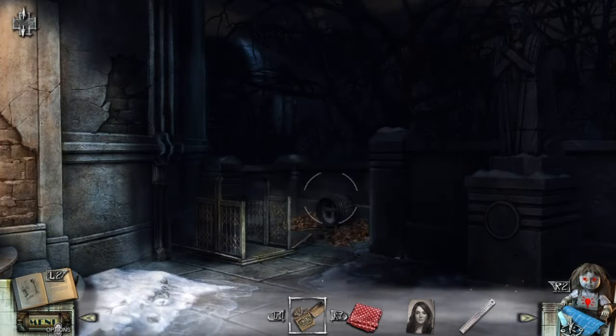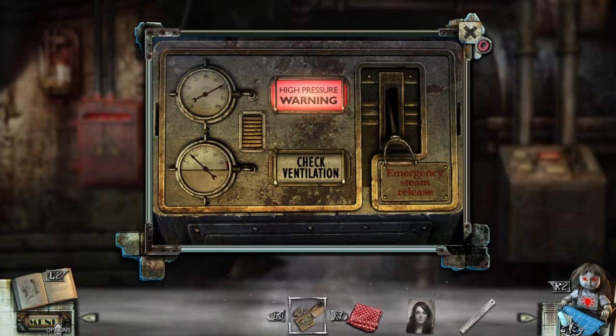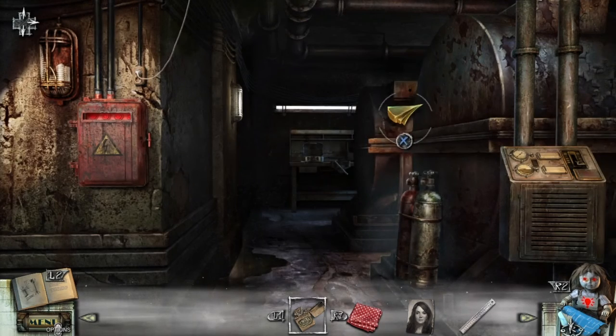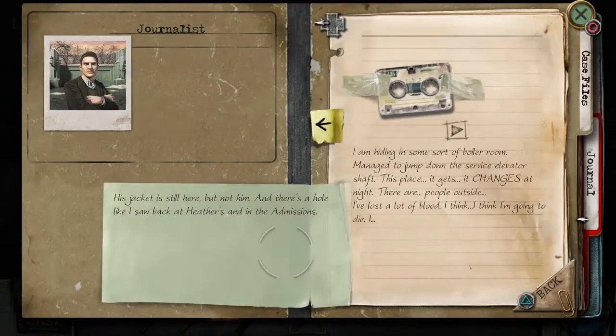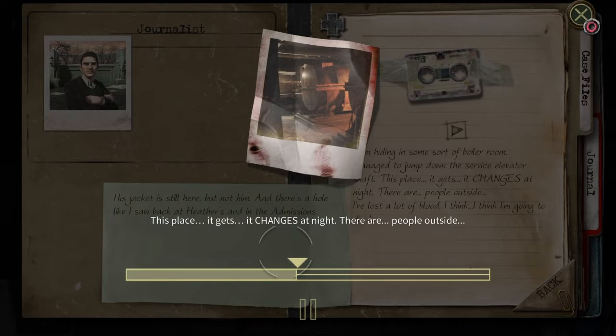Cool. The fire didn't work the first time, so we need more oxygen. We good? Oh my. Box cutter. I'm hiding in some sort of boiler room. Managed to jump down the surface elevator shaft. This place... it changes at night. There are people outside. I've lost a lot of blood. I think I'm going to die.